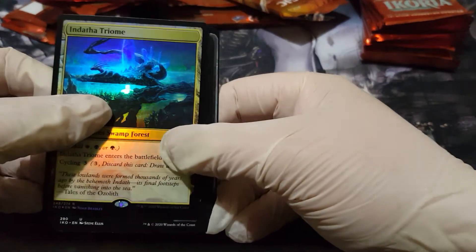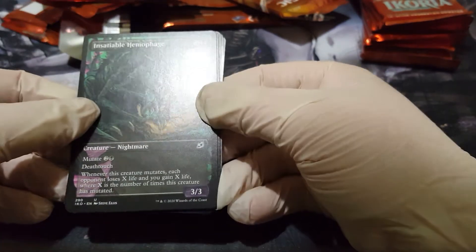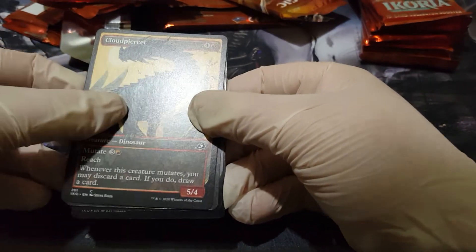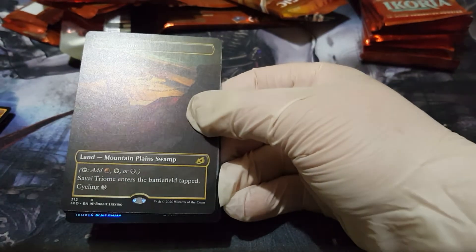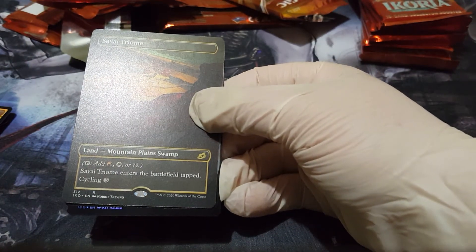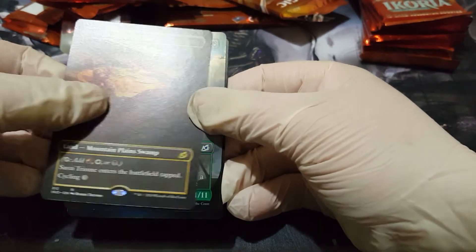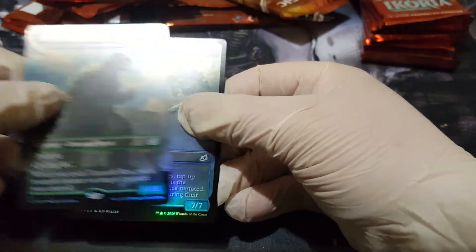Insatiable Hemophage, Cloud Piercer, our fourth Triome — third full art Triome. A foil Godzilla Primeval Champion, and a foil leviathan. I really like that — it's almost as good as Lorthos. Pretty epic, we're in the second half of the pack now.